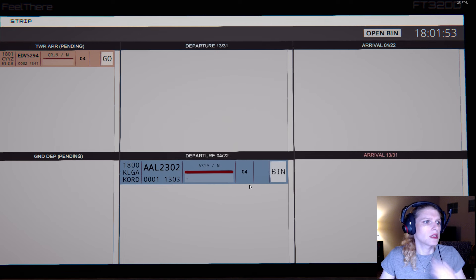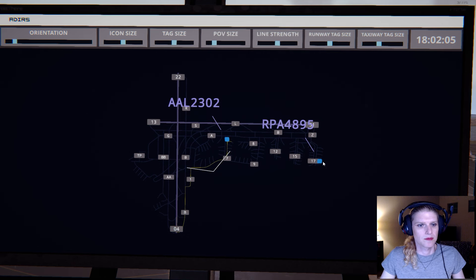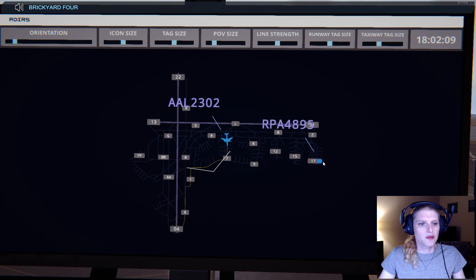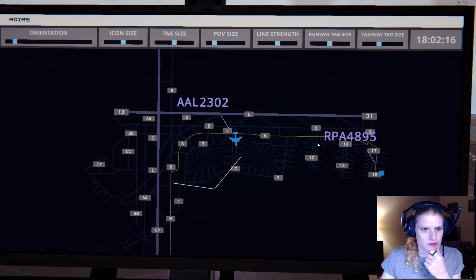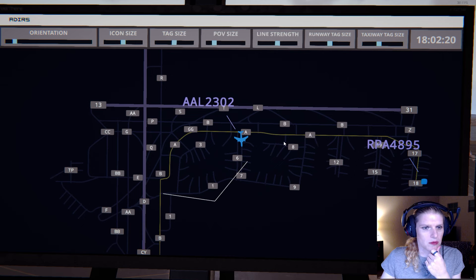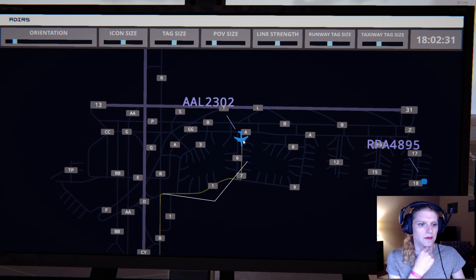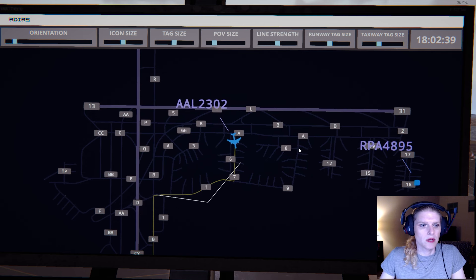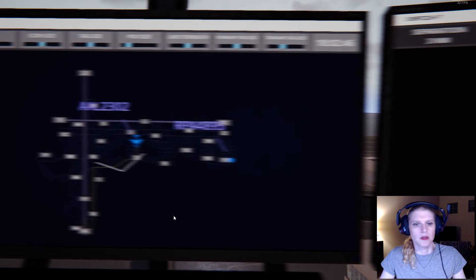Got my first arrival — an Endeavor coming in from CYZB, I believe that's Toronto. Brickyard 4895, pushback approved, expect runway 04. American 2302 is ready to taxi. American 2302, runway 04 via Bravo. I could have sent him Alpha-Bravo maybe, but I'm not sure. Endeavor is five to ten minutes out and will probably call me in a minute.